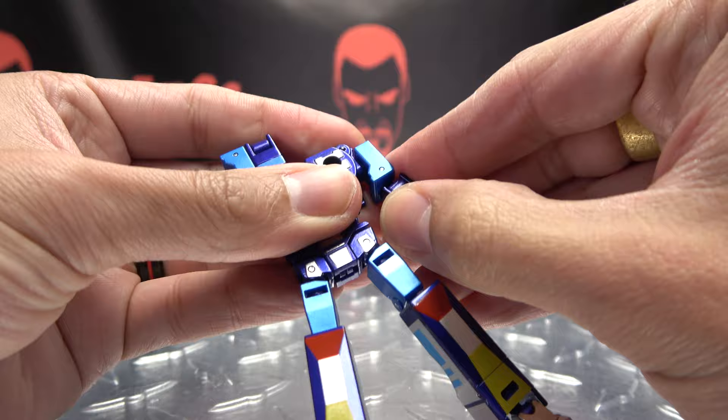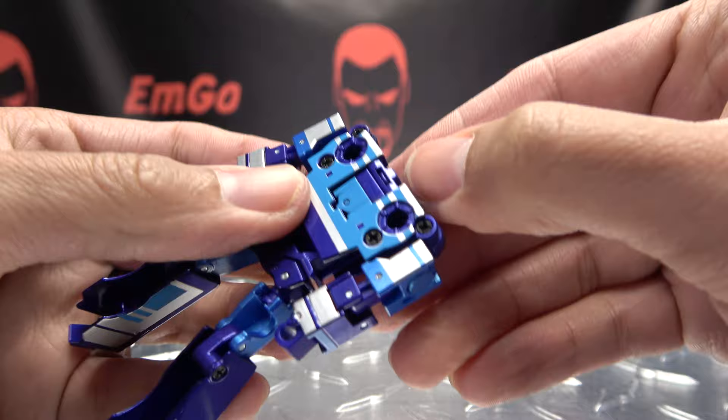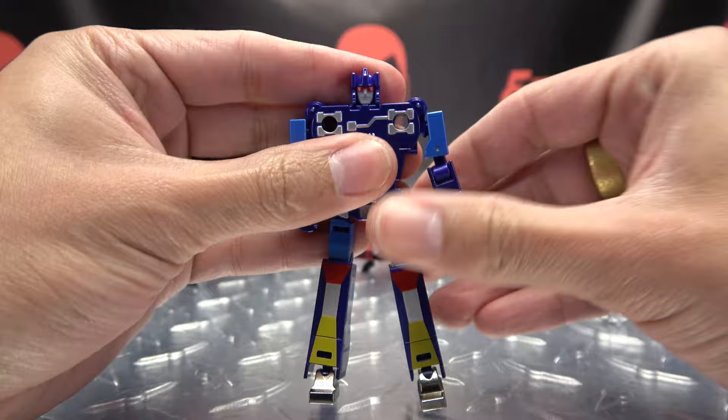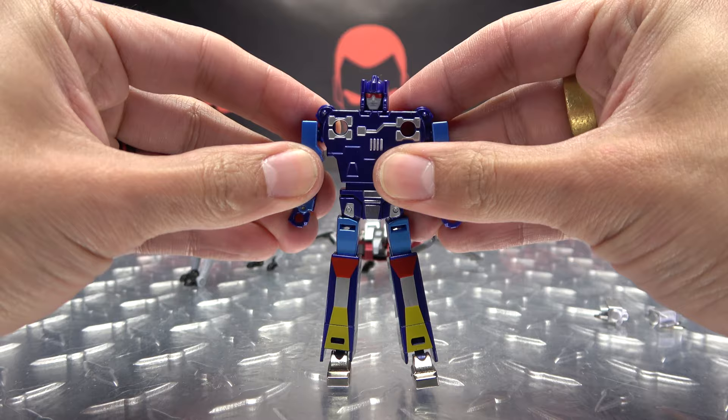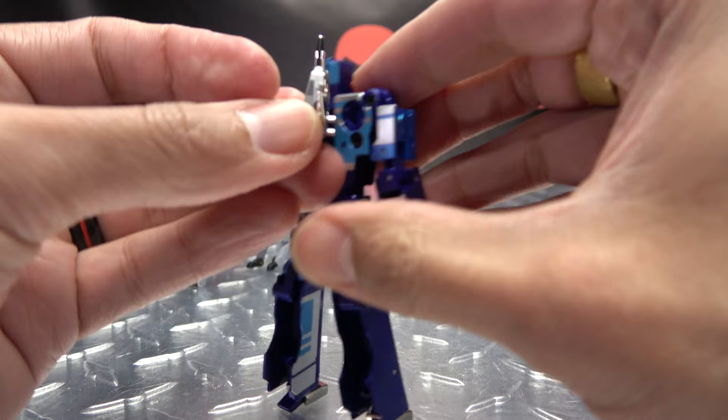Flip out the fist. Same thing on the other side — bring the shoulder down, bring the rest of the arm down, flip out the hand. Come back here, flip up his head, rotate around. Take his weapons, flip out the barrel and flip out the little fin — that will plug onto his back.